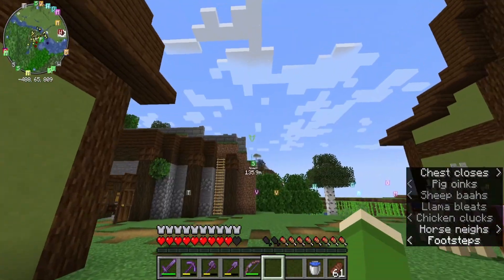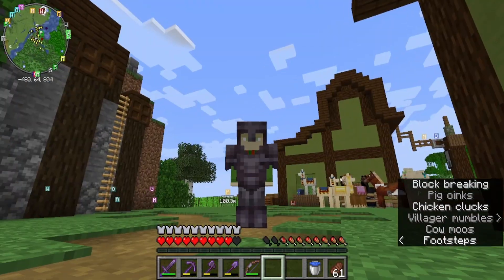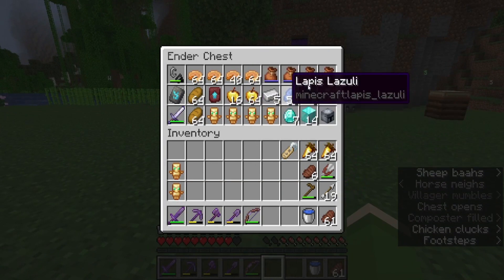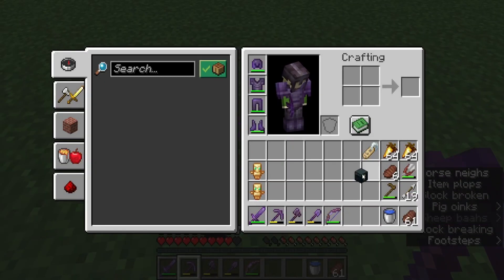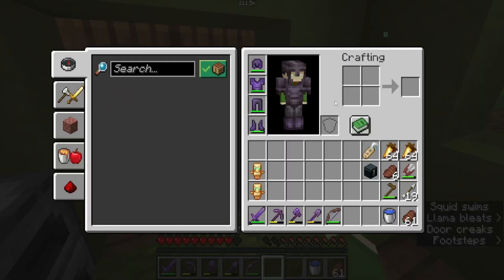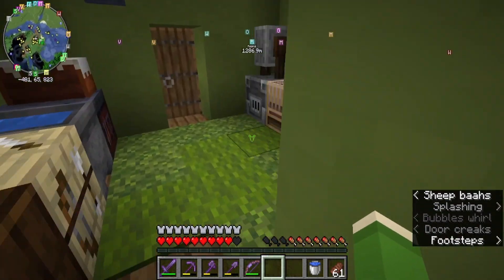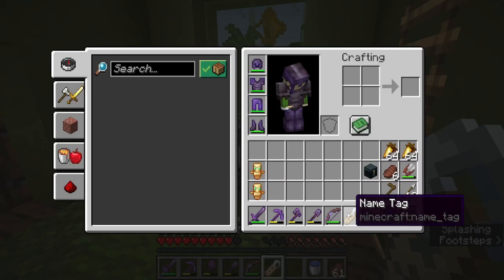We went mining in the nether for a ton of gold - like two hours of mining gold. Then we traded with piglins for apples and used all the gold to see how many gapples we could get. So now we are very rich in gapples. My inventory is still a little a mess - I hope we can get shulker boxes from the end fight, which is coming up. We have to name this horse with this new name tag - let's name him... Nutella.